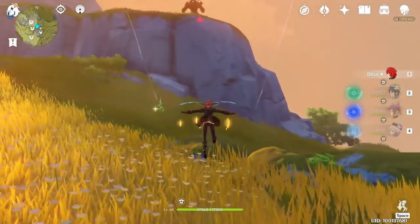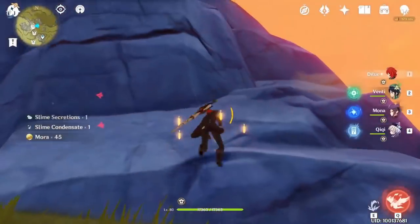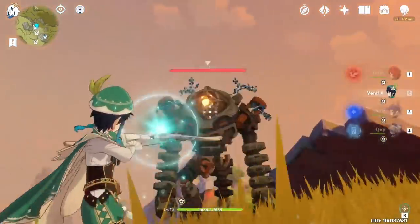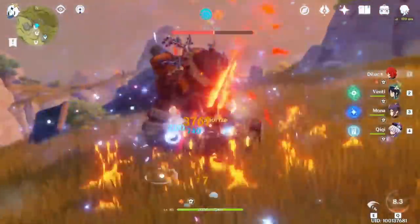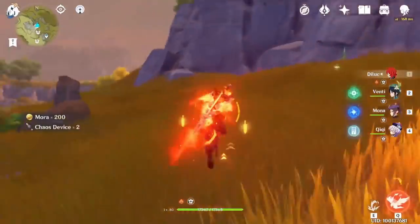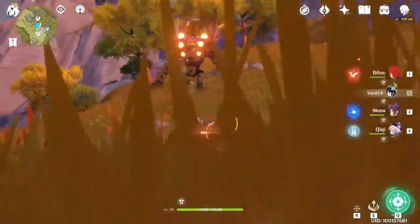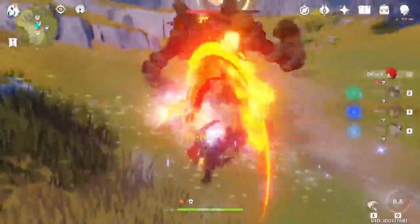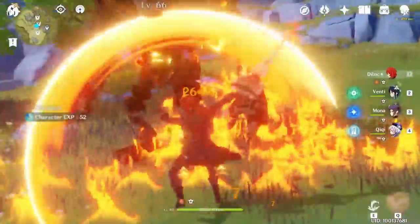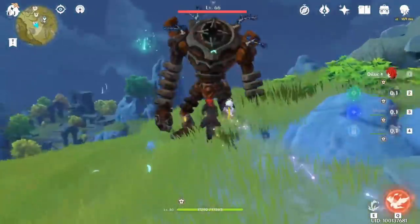Teleport to that teleport waypoint — no name but it's here — and you can see on that mountain there is a Ruin Guard, so kill that Ruin Guard. Remember if you fail to aim to stun them, you need to wait some seconds to do that again. Now kill that Ruin Guard as well. On that mountain there is another one, go kill it.